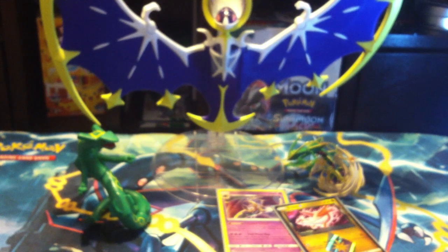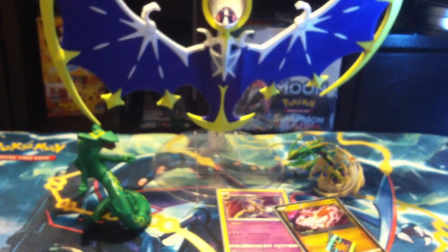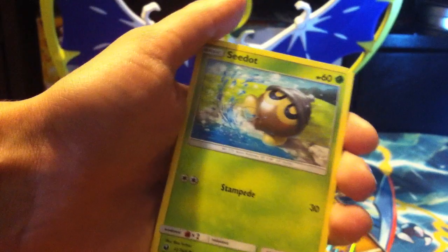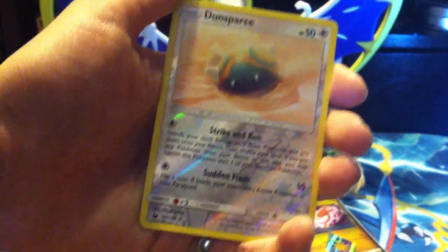Last pack — it's the Jirachi pack. Come on Jirachi, I wish for something good in this pack! Code card. Fighting energy, fighting energy, Nuzleaf, TV Reporter, Dunsparce, Electrike, Electrike — my bad — Seedot, Wingull, Spoink, Chinchilla, Dunsparce, Reverse, and a Manectric regular rare.